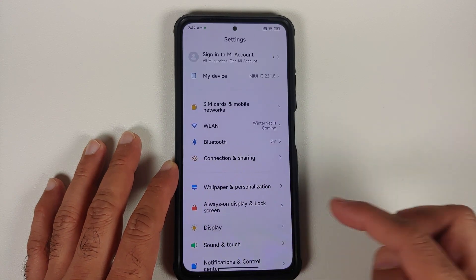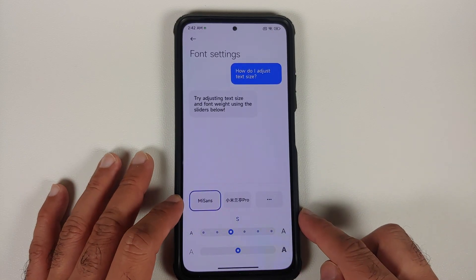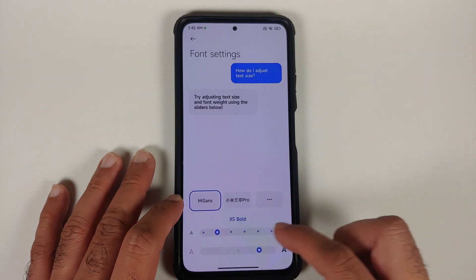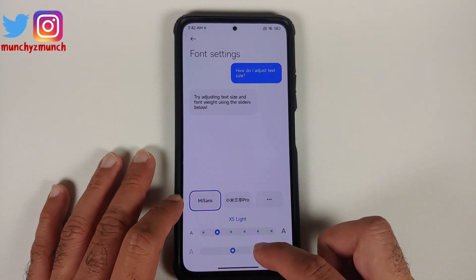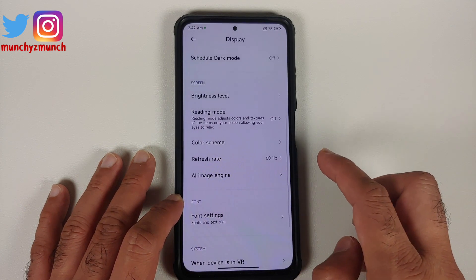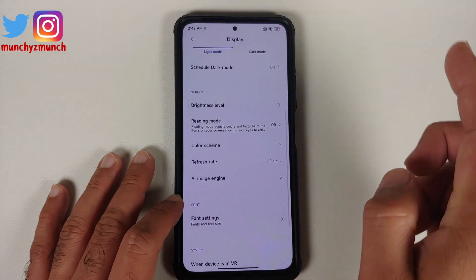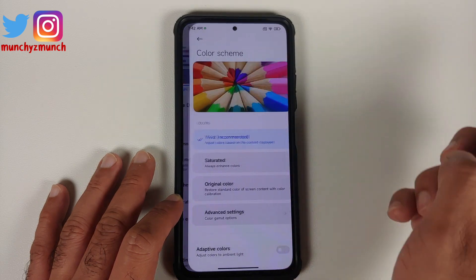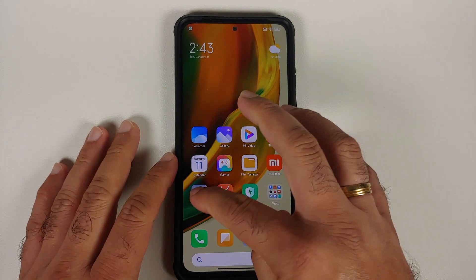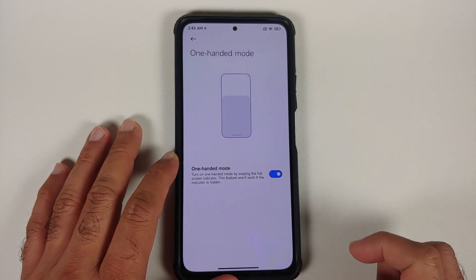They've also added a new font. Go to Settings > Display > Font Settings — you'll find the new Mi Sans font. You can change the font size and the weight, with bolder options towards the right. Other display features like refresh rate (60Hz, 120Hz), reading mode, brightness, and color scheme are also present.